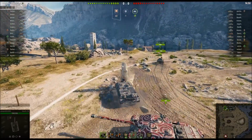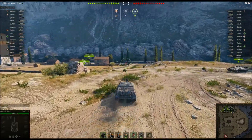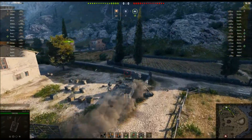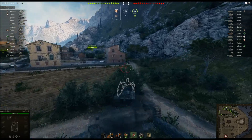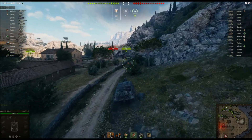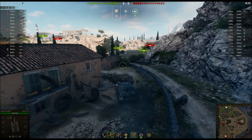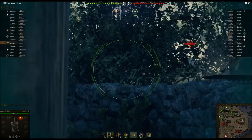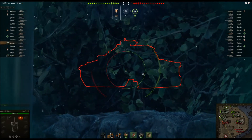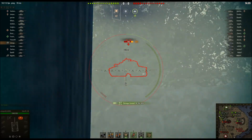He's going to go over to the 1-2 line. I'm showing you this video to show you that you need to be versatile when you're playing in this type of match. This is a very fast TD — does 70 kilometers per hour. It has 390 average damage and 268 average penetration.